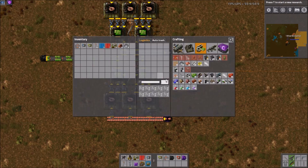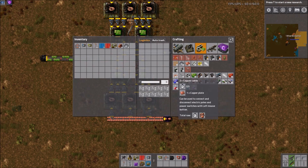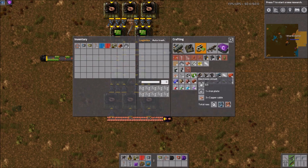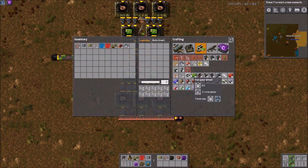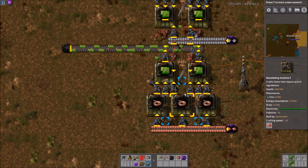So how do we arrive at three to two? Well, green circuits take half a second, so we need three copper cable every half second. Copper cable also takes half a second, but it only makes two. So this is not going to be a one-to-one ratio — one copper cable machine only makes two-thirds of what you need. But if we scale up to two circuit machines, then we need six copper cable every half second. Two goes into six three times, and they're made at the same speed, so we now need three copper cable machines for two circuit machines — a perfect ratio.